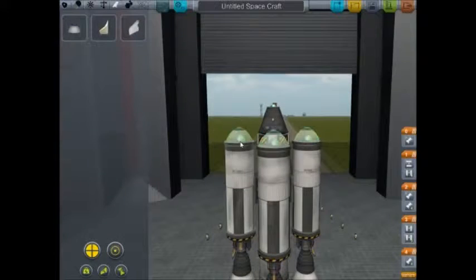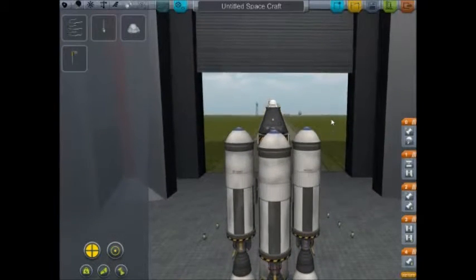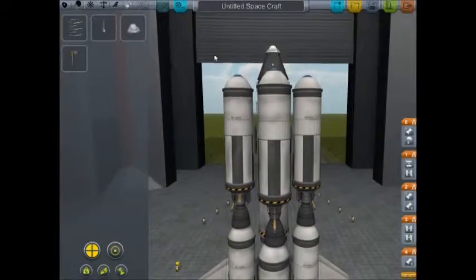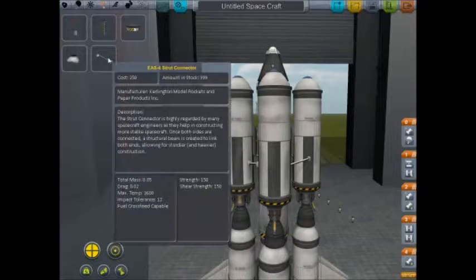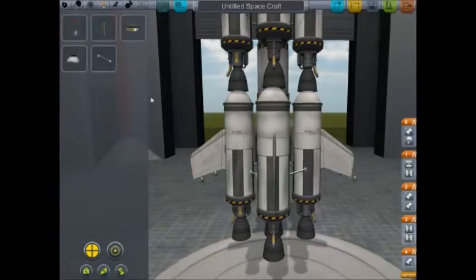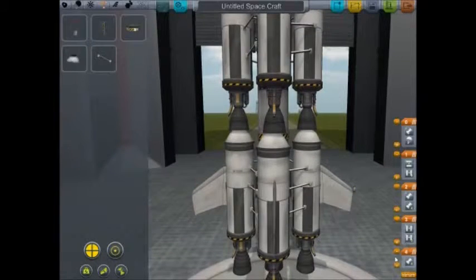In Utility you'll find a parachute - this is a must-have if you're trying to land. I can't really land on the moon in the demo but we'll test this and see how it goes. Also these structural parts are essential - as soon as I discovered how to use them my rockets started staying together more often, because without them they would just start wobbling and fall apart.